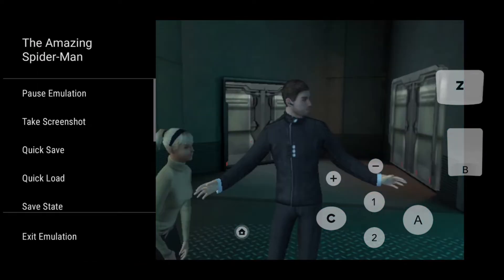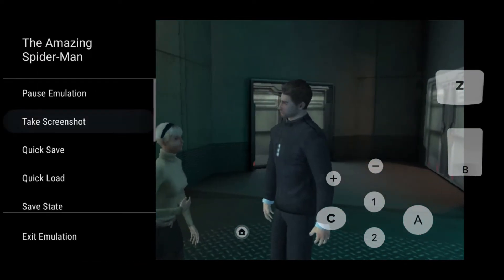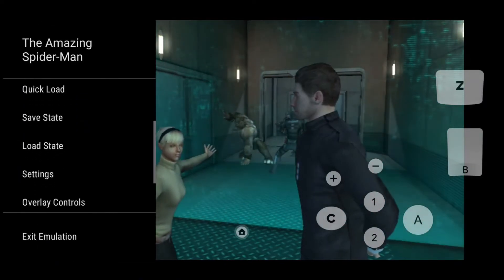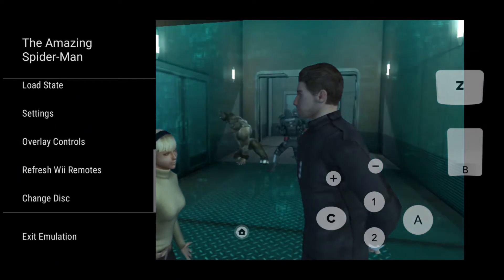While playing, you can pause the game, take a screenshot, change the overlay, customize the control keypad, and even connect a Wii remote. The emulator turns your phone into a console and runs smoothly.